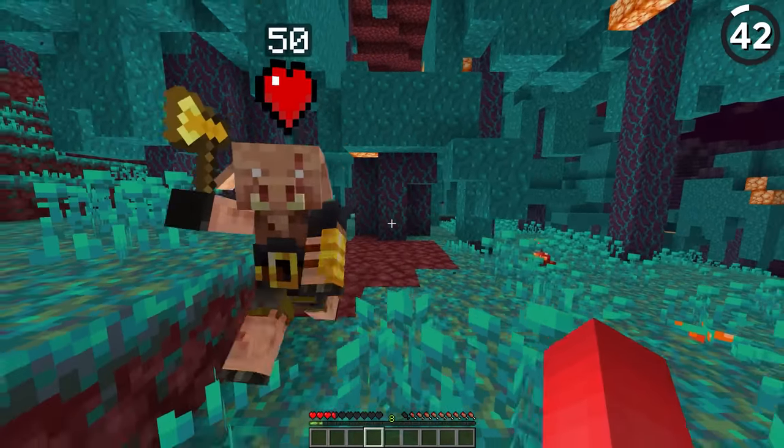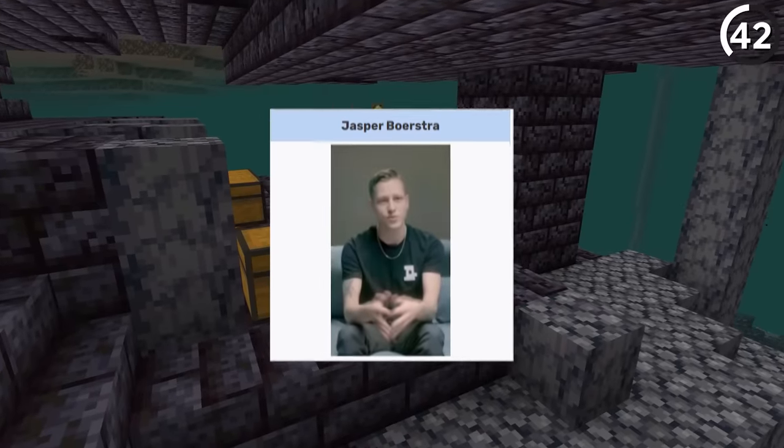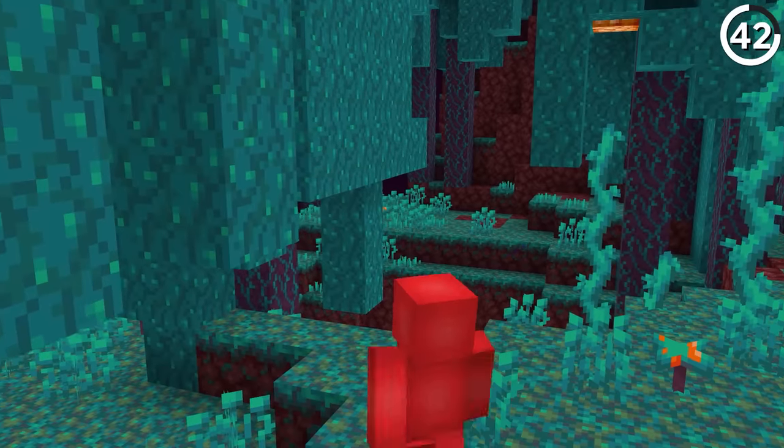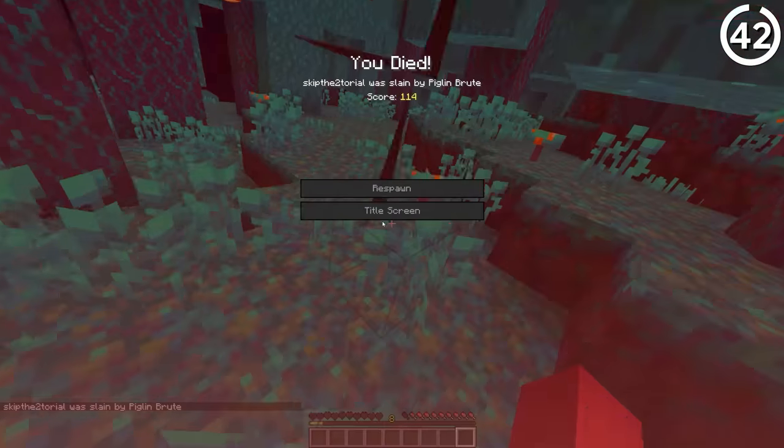Why do Piglin brutes have 50 HP compared to the regular Piglin's 16? According to lead artist Jasper, that's because their golden arm guard serves as protection — which is the first ever case of golden armor actually being effective.